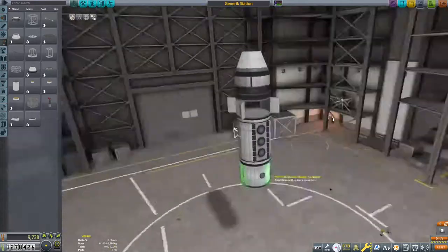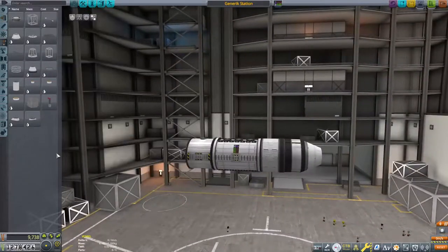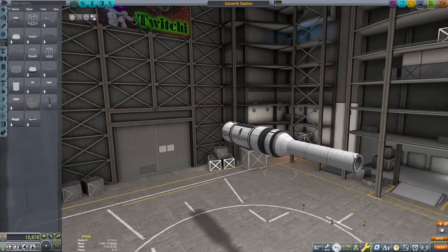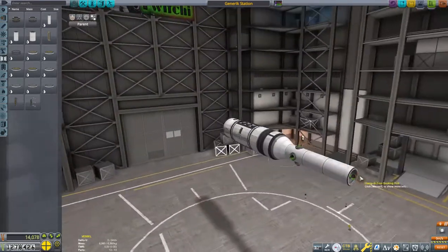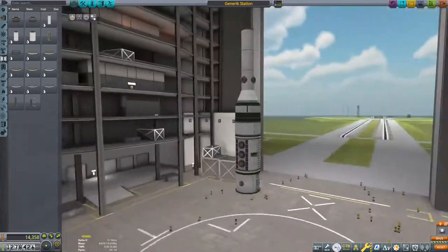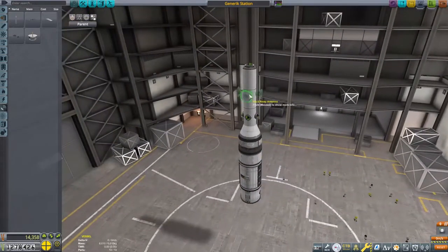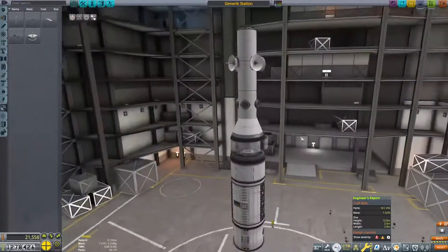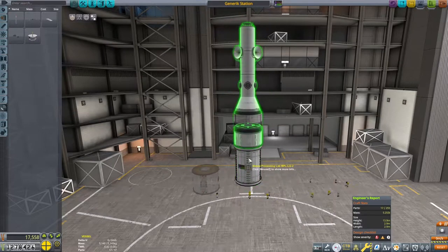We have storage for science in the middle, then an open utility bay with a fairing and a structural part in the middle to support some random radial equipment. We use 1.25m structural fuselages to make sure all the docking happens away from the living quarters - we don't want to be frying our Kerbals with the engines, though it's just for a bit of story.